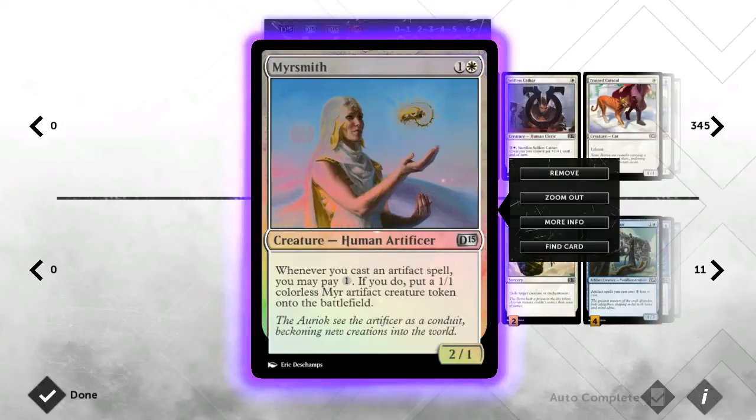The first card is Mersmith — a fantastic card. This guy generates tokens for every artifact spell you cast, as long as you've got a spare mana. That's obviously ridiculous because a lot of your cards benefit from artifacts entering the field or having more artifacts on the field. He's as close as we're going to get to an artifact factory at such a cheap cost. I'm running all three, no regrets. The sad thing is she is not an artifact herself.